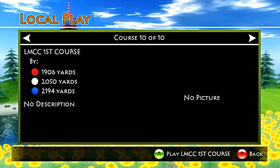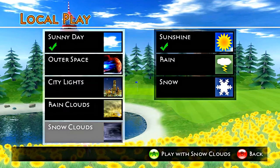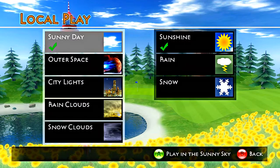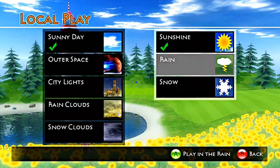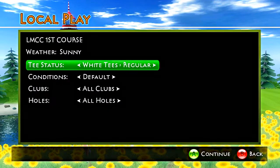What we're going to do right here in the first one is I'm going to demonstrate local play on my course. When you go into the menu you can choose backgrounds: sunny skies, outer space, sea lights, rain clouds, snow clouds. You can create the conditions with sunshine, rain, snow, whatever you want to make.